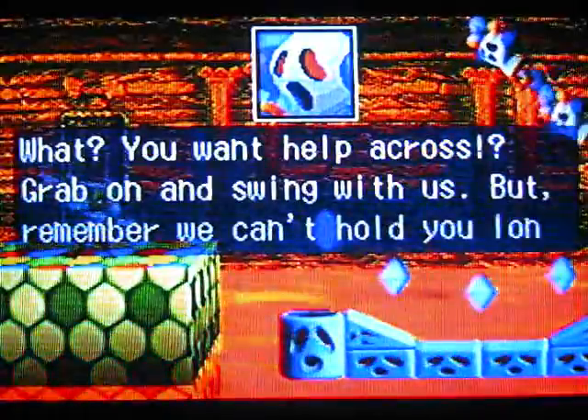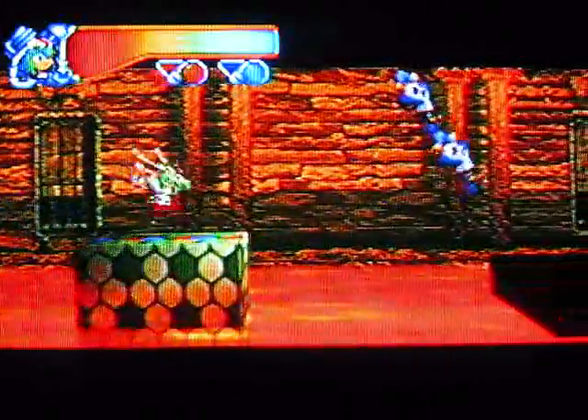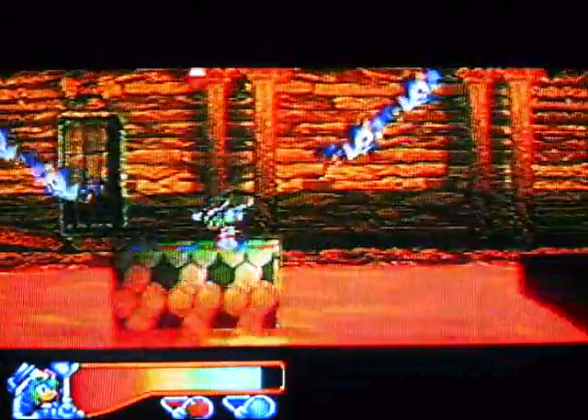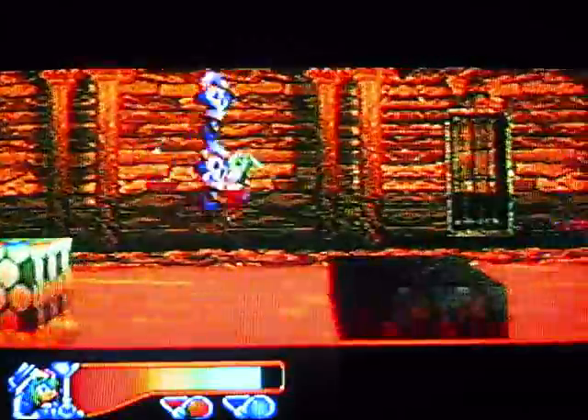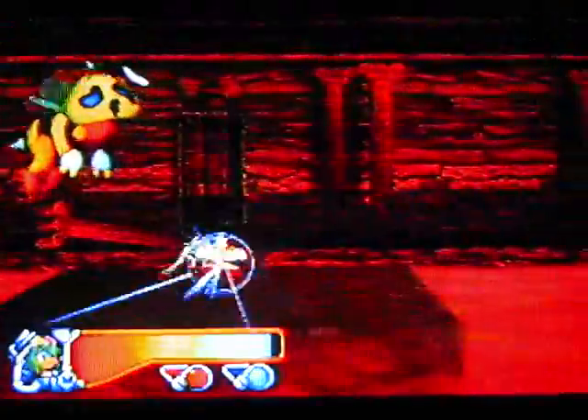You want to help across — grab on and swing with us, but remember we can't hold you long. Look at the screen, it went into widescreen now — it went to a different dimension, so it is supposed to do that. Right into the lava! You don't die when you fall in the lava but you lose a good amount of health and restart from the last invisible checkpoint. You can't really tell where the checkpoints are until you've hit them and died. Over there is the gold gem, if I'm not mistaken. I'm not 100-percenting this game because all you get is an extended ending movie, so it's just more fun to beat the levels like this.